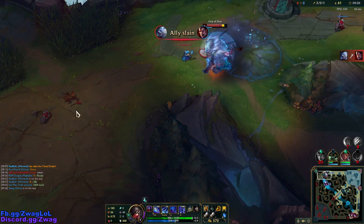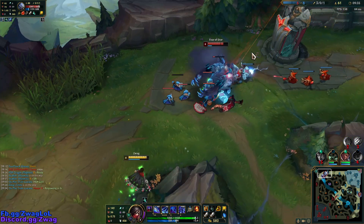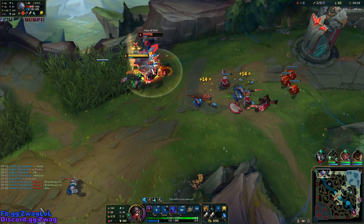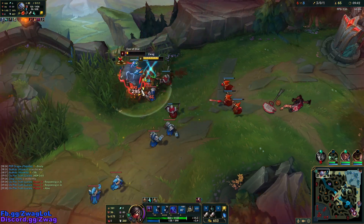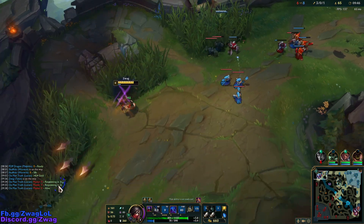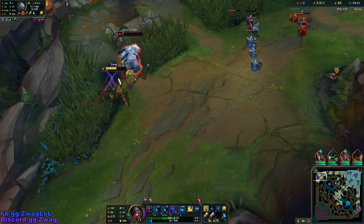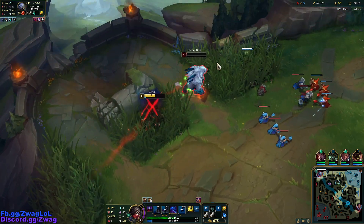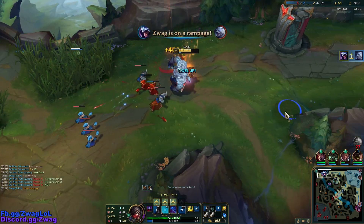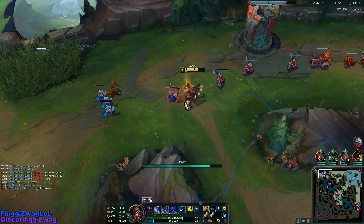We can maybe get Volibear - he's pretty tanky. I do have Ignite though. I'll ignite him so he doesn't heal. Come on Talon, one more. I'm not going to let him W me again. A little sloppy, but Volibear is a very tanky boy. He had Tabis. Let's go back to mid lane and go farm.